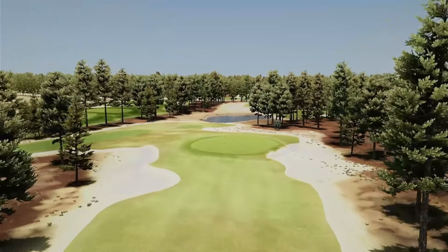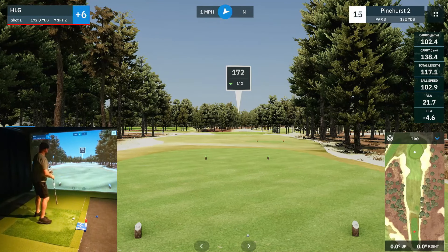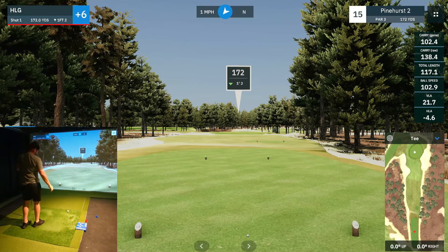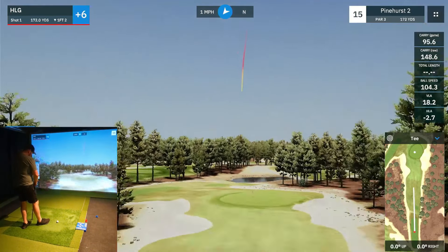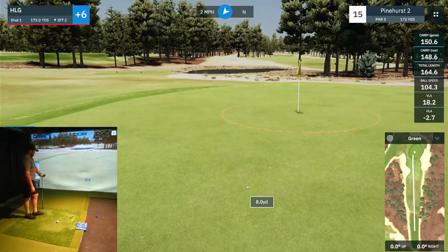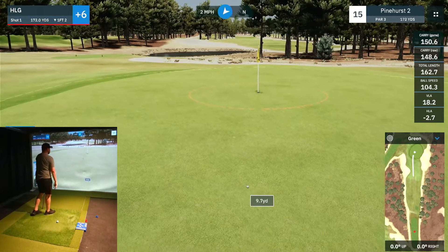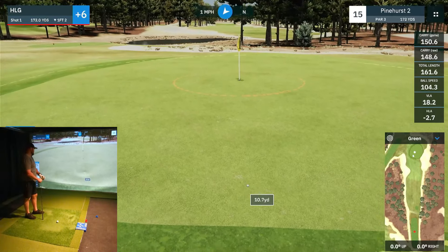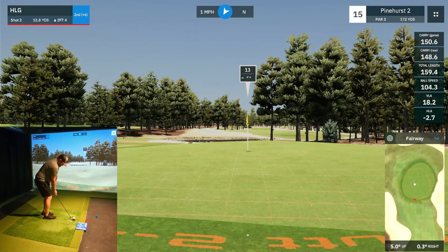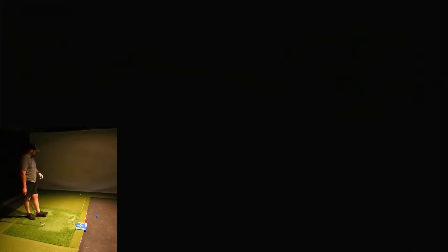We've got a par three again — pin's centrally located. 172, a little downhill. Try to take a little bit off this seven iron. Maybe too much off, got that a little fat. That's terrible. Might get lucky with a bounce and roll. Will it stay? Doesn't look like it — going to be chipping. Up and down, save this par. I'll take par and get out of here.